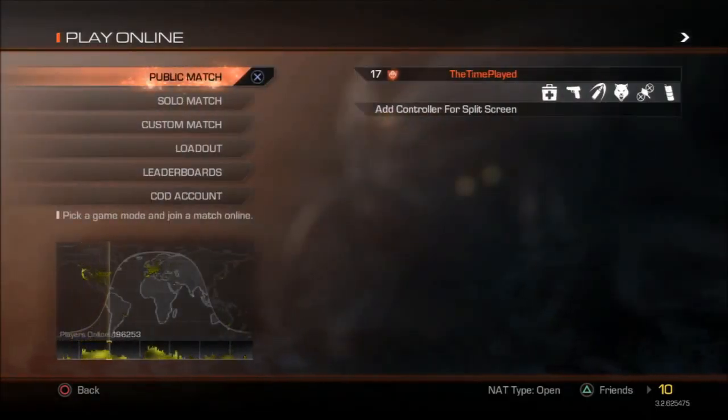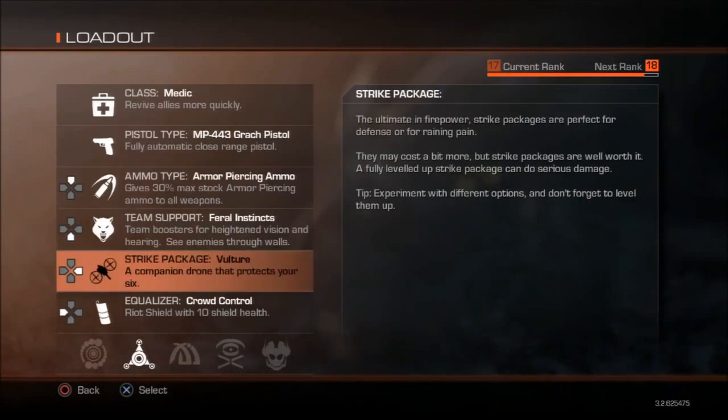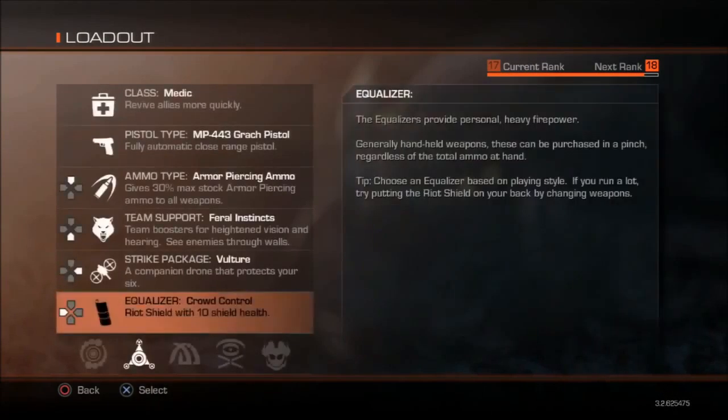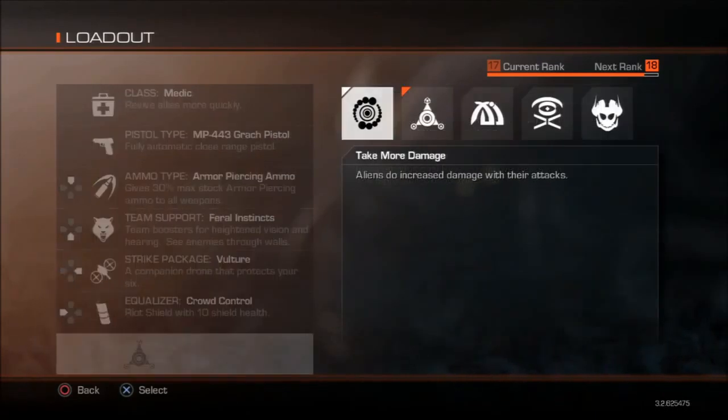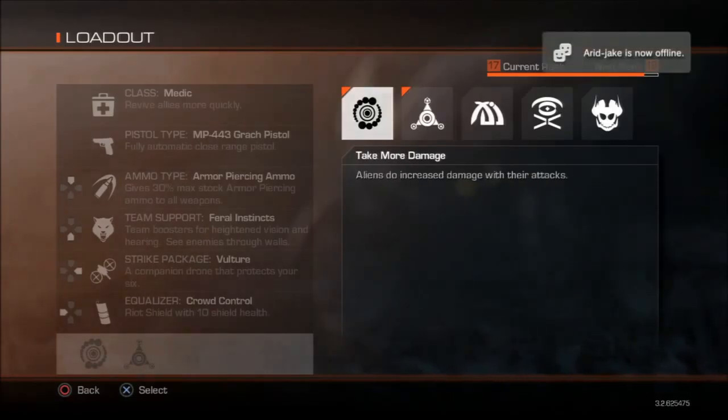After you get the hang of it, it can get kind of easy, and you're going to want to start using the relics. Level 30 is the cap — after that you will prestige to level one. After you hit the fifth prestige you will then go to 31, and you'll stop at 31.